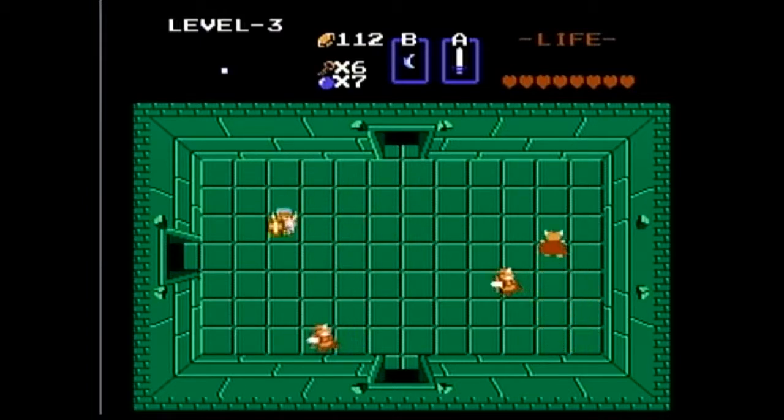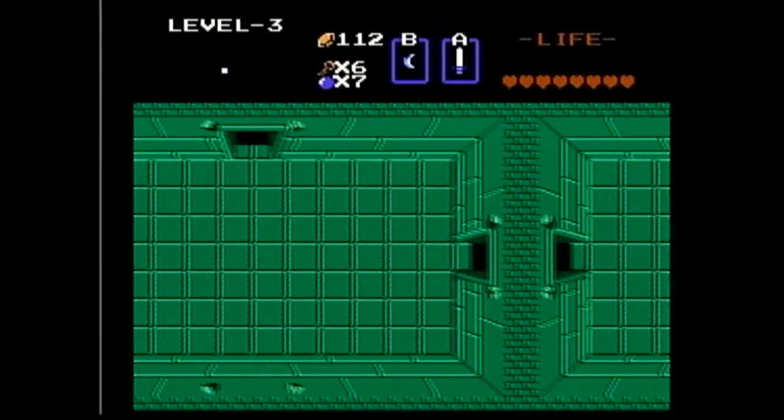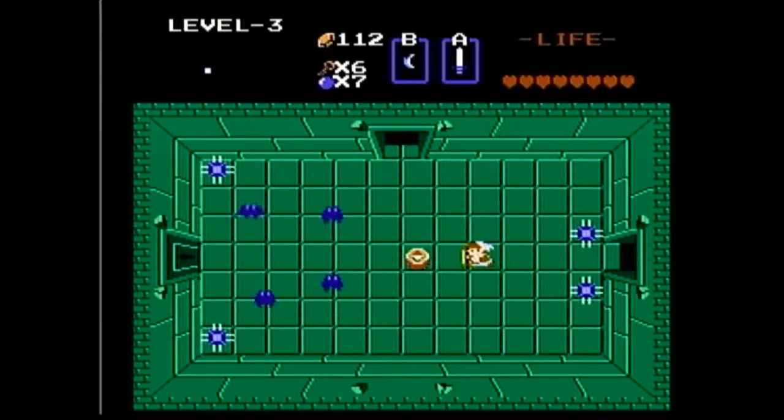Now these things are called Darknuts. They're a pain because if you attack them in the front, they will block it with their shield. So you've got to hit them on the side or in the back. And if you've got a stopwatch, that's nice too. I've got almost the maximum amount of bombs I can have, so I'm just going to leave that there. But it should be there when we come back — I'll probably double back through the room to show that. It'll just keep reappearing.